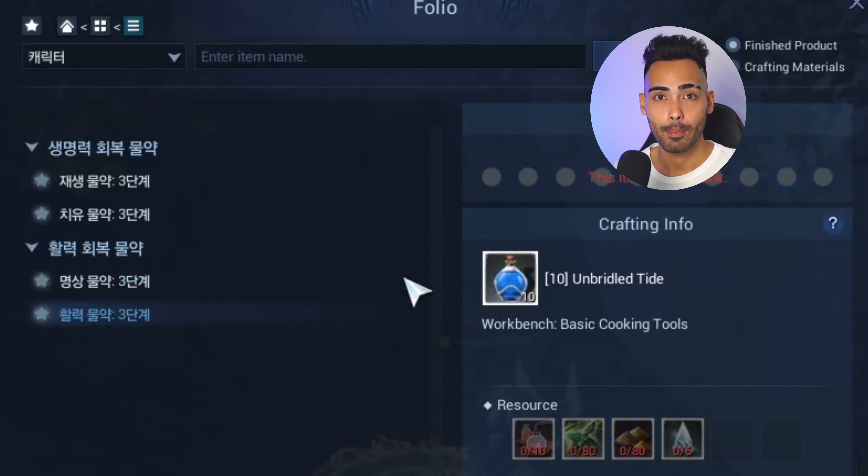The first one is shashlik. It gives us 30 minutes of either melee attack power, range attack power, healing power or ability power — I think they mean magic damage increased with that. And the last option is threat increased, perfect for tanks. The second one is cookies, also 30 minutes. We can choose between 500 HP or 1500 vitality, which means 1500 mana.